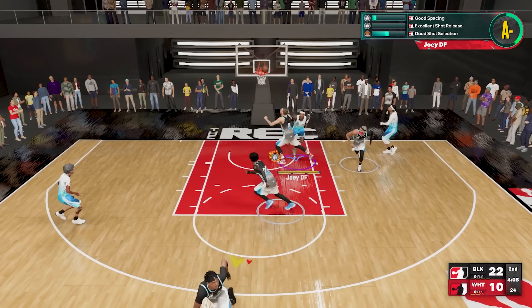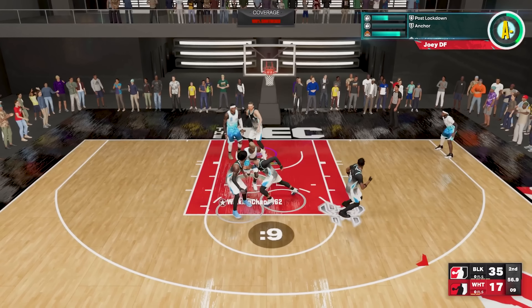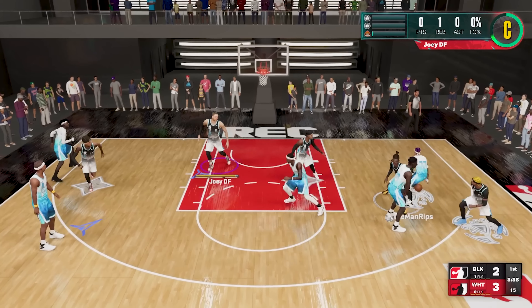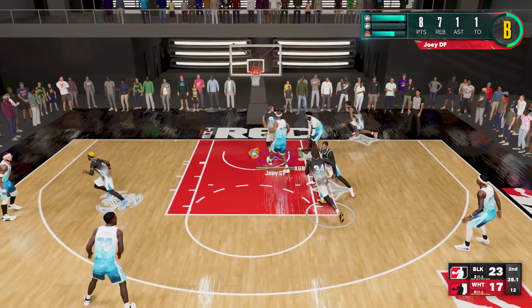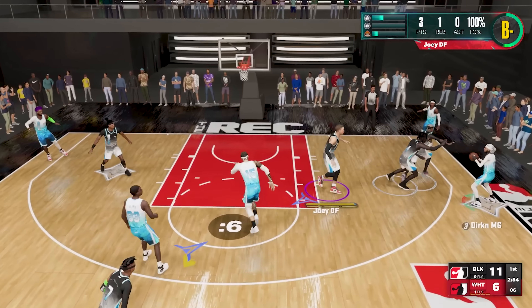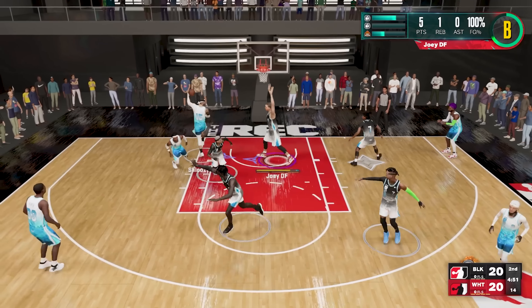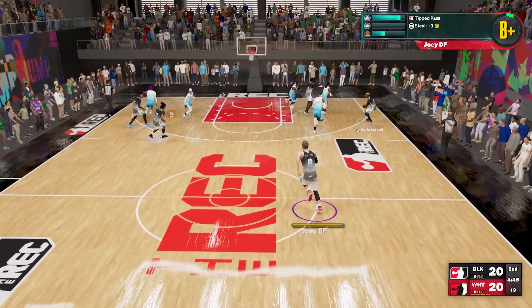The defense is one of the best parts of this build. You're going to be an excellent rim protector with that 99 block and have no trouble stopping post scorers, even with only silver Post Move Lockdown. As you can see right here, he tries to go for the drop step — we don't get moved, we're still in position to get a contest and we chuck the ball down court for an easy bucket. Look at this drop step — he's patched, he's gone, he's done. If your entire play style gets clamped by a single badge, you've got to figure something out.